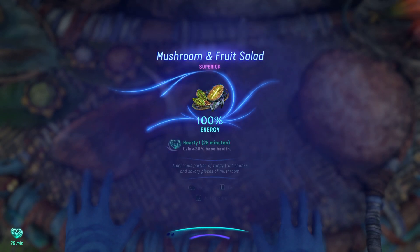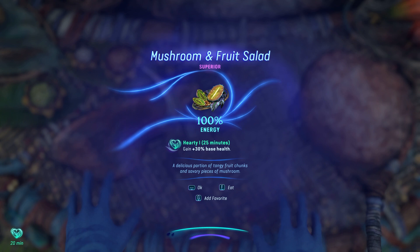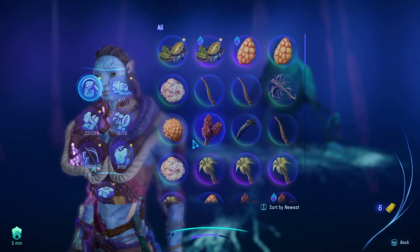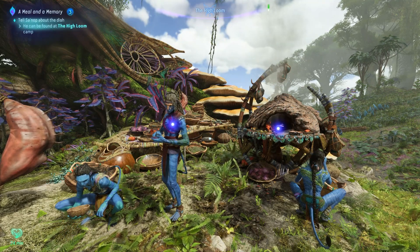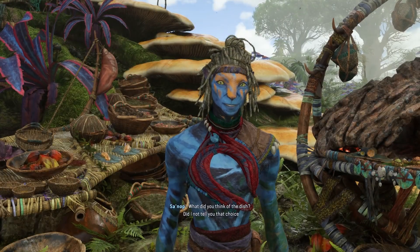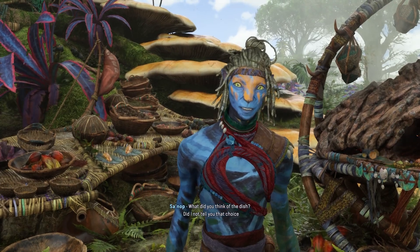Then press and hold cook and you should have yourself a superior quality mushroom and fruit salad. You also want to eat it to sample the dish you just made, otherwise you won't be able to continue the quest line — which is a little confusing but it is required before you can talk to Sanop to complete the mission and reap the rewards.